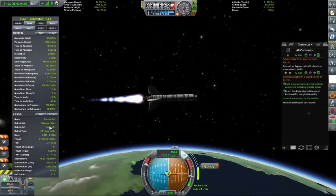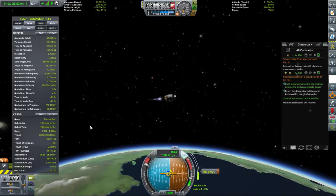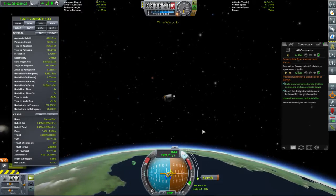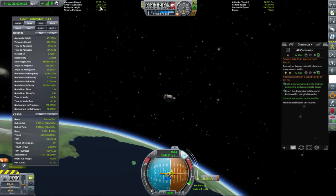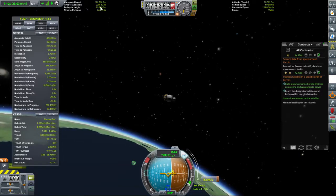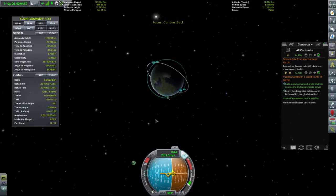We're about out of delta V. Ditch that stage. Keep track on the manoeuvre pointer marker and get ready to kill the engine. Are we in orbit? Not quite. There we go. So we're burning really inefficiently right now. If we have a look at our map, you can see we are nowhere near periapsis or apoapsis.